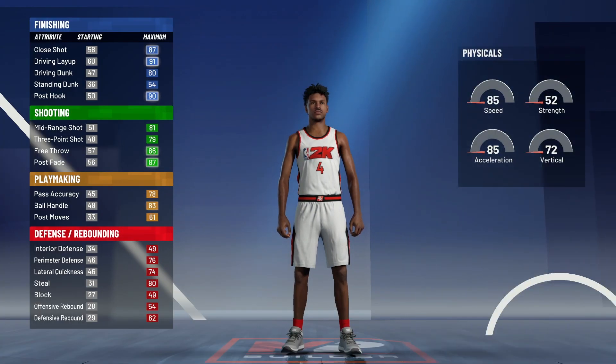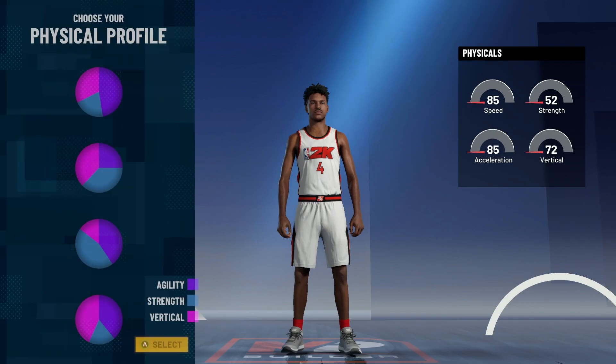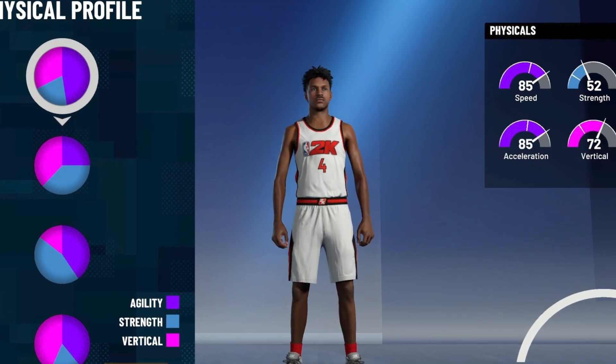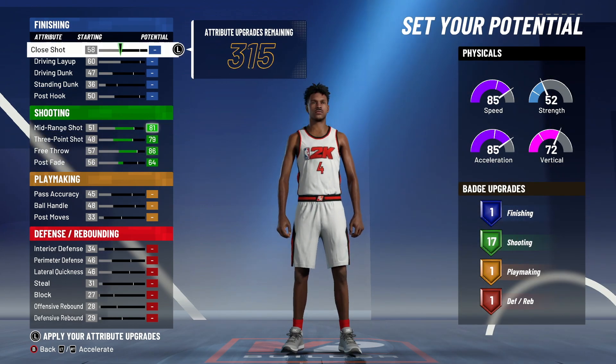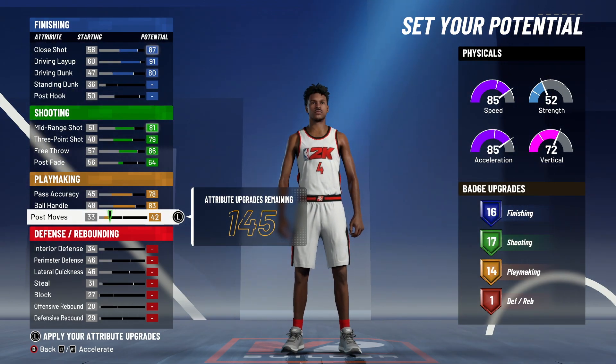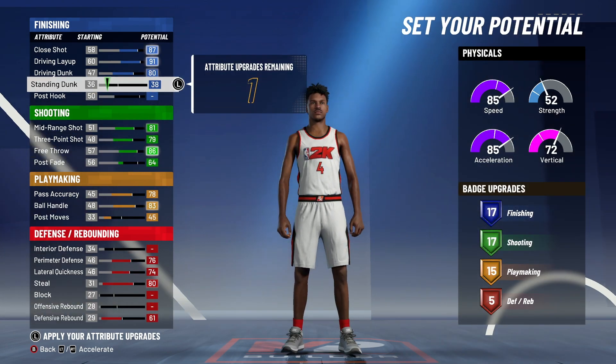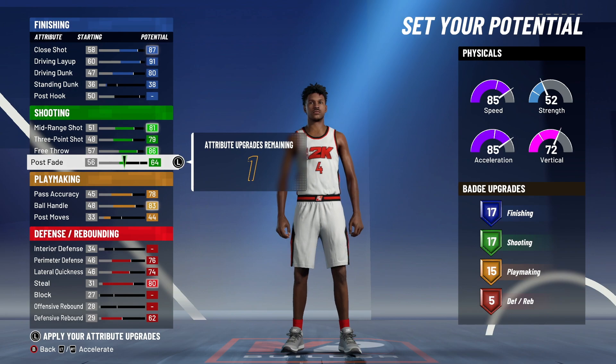Next is going to be the physical profile. For the physical profile you want to go with the speed pie chart — that's just that simple. You don't want to go with anything else on this build. Now, for the way I made it, I wanted to be able to get more defensive badges. The way it's known to be made you get 17, 17, 15, and 5 — I don't really need that extra badge upgrade on my playmaking, so I just went with 14.